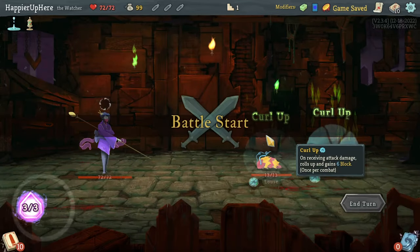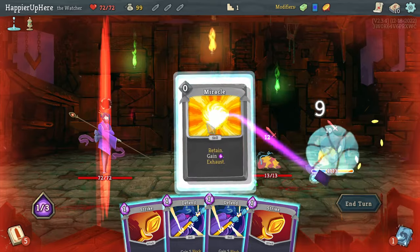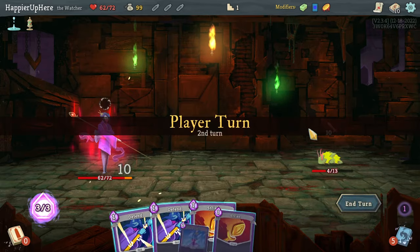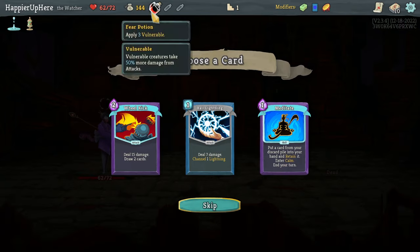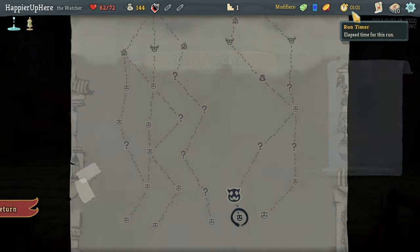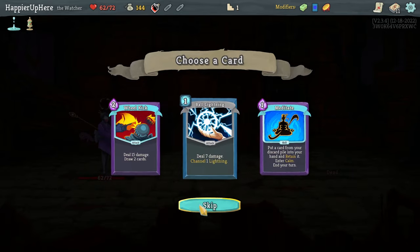Starting off with the lice — I have enough to kill one or both of them. I miscalculated horribly, I needed one more energy or one more attack card. Hopefully that's not going to come back to haunt me. Lost 10 HP there. Got a fear potion — Wheel Kick, Lightning, Meditate. Lightning is good, Meditate is good. Wheel Kick's also good. Let me see what the second card offers — Crush Joins. Steam Berry — my final boss is Guardian, so I will need some block. Let's take Steam Berry.